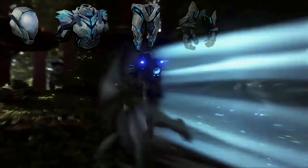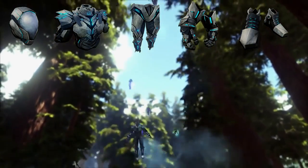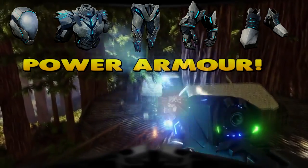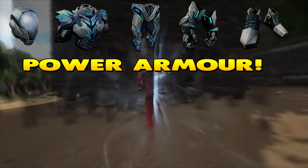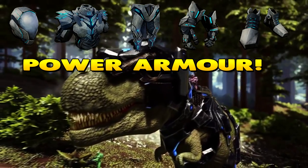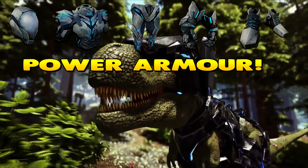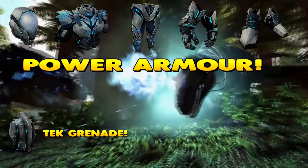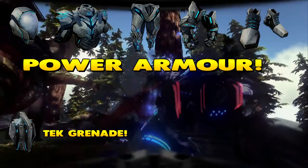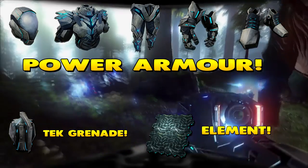Looking at the confirmed list, we have a teleporter, power armor which is the tech armor seen in the trailer, surveillance equipment, heat vision, underwater bases that are vacuum sealed, a force field, shield generators, cloaking devices, plasma rifles, plasma swords, an unnamed tech tier grenade — and all of these structures and equipment will be using the endgame resource called element.